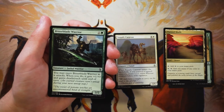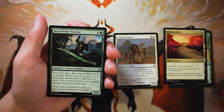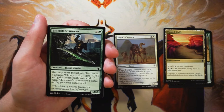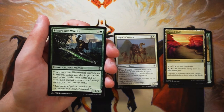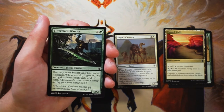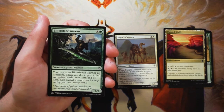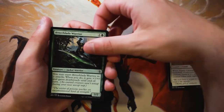Bitter Blade Warrior is a 2/2 for one and a green. You can exert it as it attacks — if you do, it gets +1/+0 and gains deathtouch until end of turn. The exerted creature will not untap during your next untap step. Exert is a very big mechanic in this set. I really like this card — not only is it a 2/2 for two, but it can be a 3/2 with deathtouch when attacking, which means people are probably not going to be willing to block it. So far, this is my favorite pick.